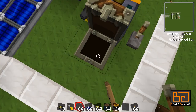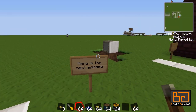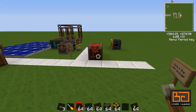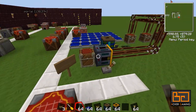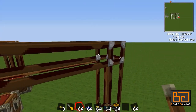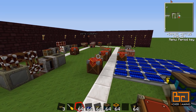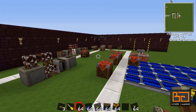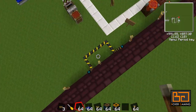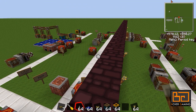So that's the second episode of this RedPower tutorial series. The next episode we're going to look at more machines that require power — namely the sorting machine — and we'll look at painting some of these tubes to differentiate them, and some other cool stuff as well. There's so much to do in RedPower — it's amazing. I'll see you guys next episode, thanks for watching.